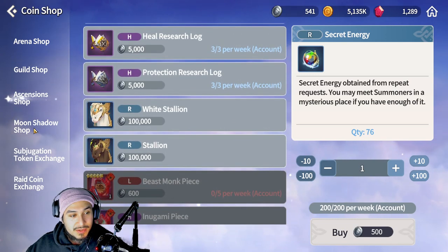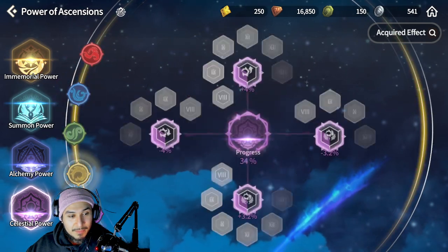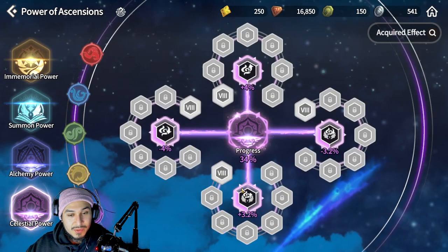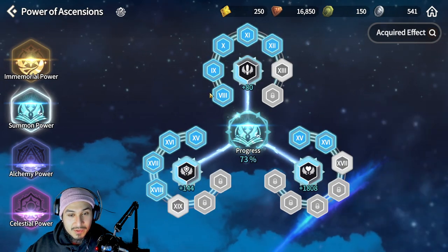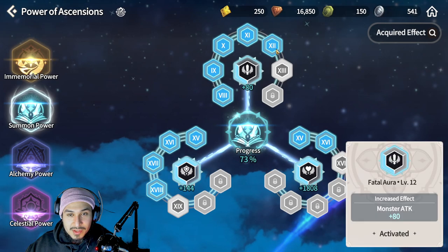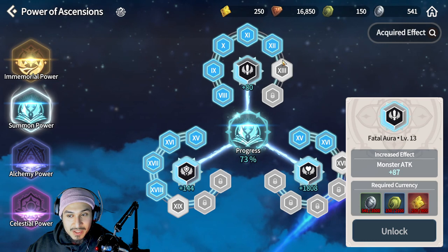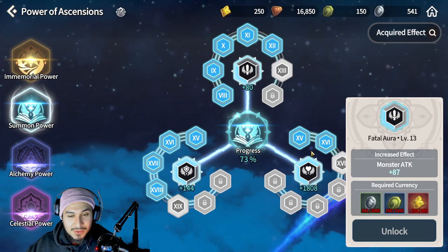With the Trial of Ascension you also want to do the Power of Ascension, which is one of the biggest things that can give you power in the game. You essentially want to do the Immemorial Power and Summon Power first before the other two. Those other two help you but won't show directly in your power number — whereas Immemorial Power and Summon Power go straight to your monster's and character's power because they give you free flat stats.